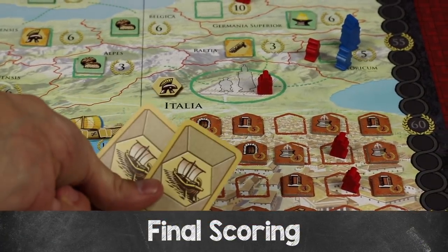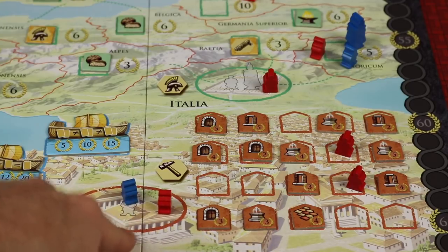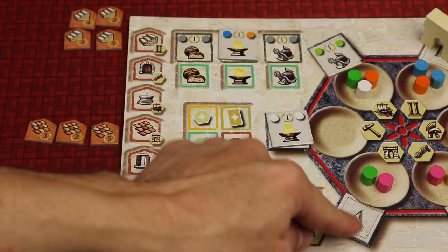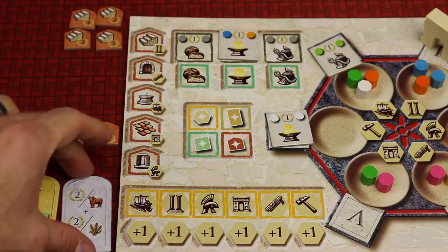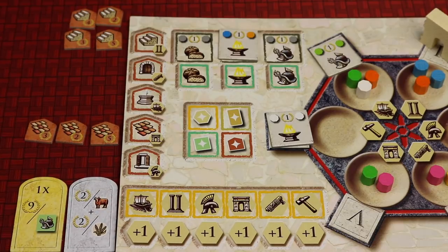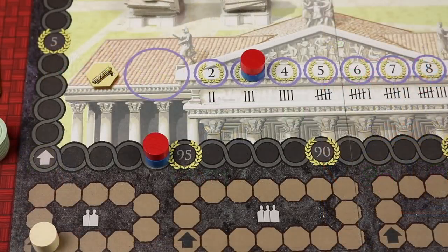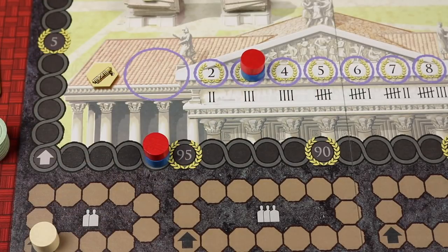In final scoring: one point per commodity card in hand, one point per worker in the worker camp, one point per legion in the military camp, one point per Trajan tile still in your action circle. Score construction tiles for set collecting — three of the same earns 10 points, four of the same earns 20. Score bonus tiles, with yellow side worth more than gray. The player with the most points wins; ties go to whoever is furthest on the Senate track, then highest stacked.